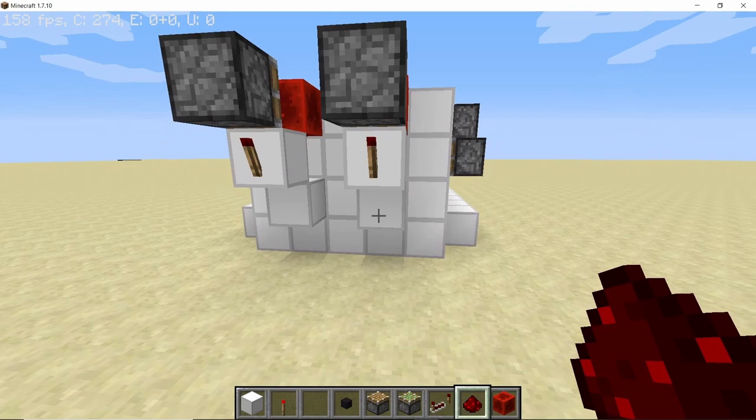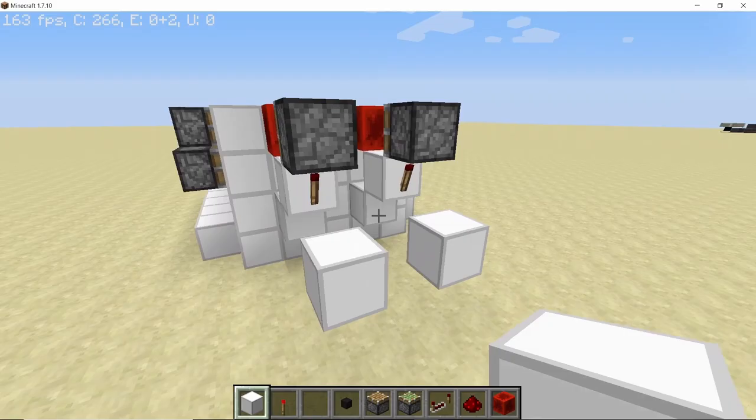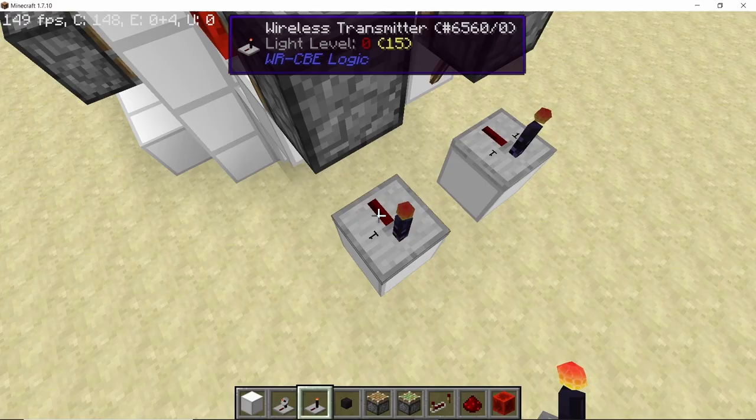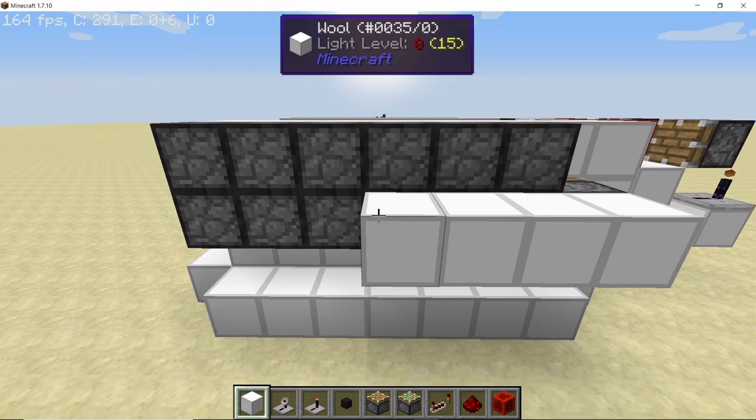With this we have made our BUD switch. In order to take the output out, pull out three blocks, break the two, and do the same on the other side. On these two blocks place down a wireless transmitter facing the other direction — make sure that the transmitters are placed in this orientation only — and set their frequency, both of them, to one. Now take your solid block and start placing two of them behind the bottom piston line, and do the same thing on the other side.